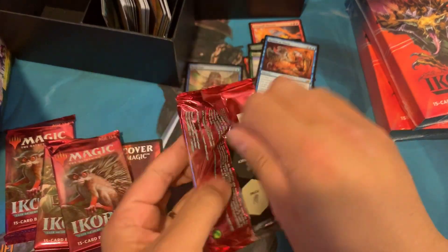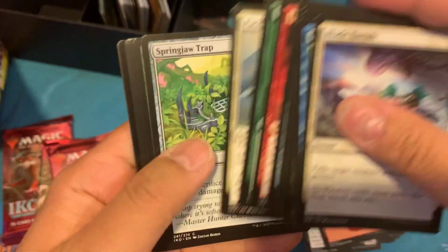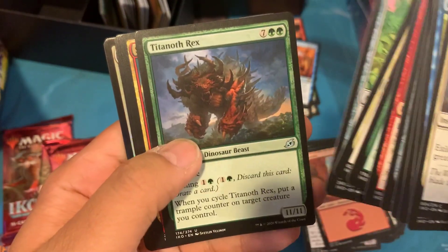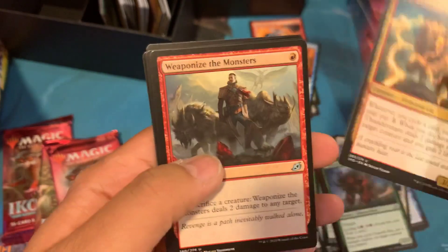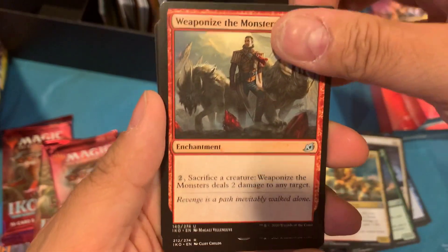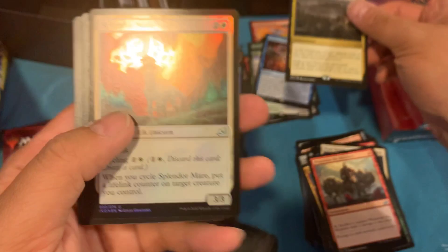Not so good — been a little bit of a letdown. But hey, still four more packs to go. I see something foily back there, so hopefully that's something. Savai Thundermane again. Weaponize the Monsters. And a Titan's Nest for the rare. Foil Splendor Mare.